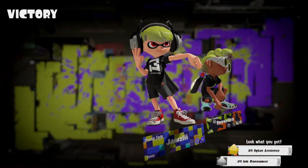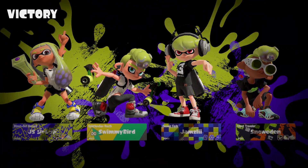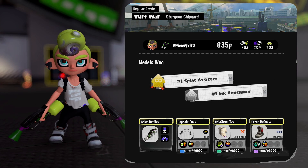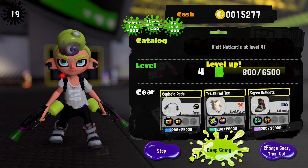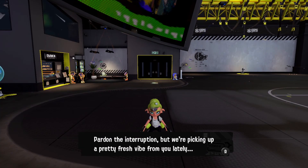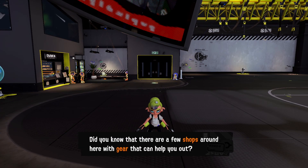Oh, look at those shoes — I want those. Looking pretty cool spinning those dualies even though I'm still getting used to them. Now the world is our oyster because level four is going to unlock some pretty good new stuff, including gear. I'm happy my cephalopod headphones have some pretty good ink recovery, though as much as I use those bombs...